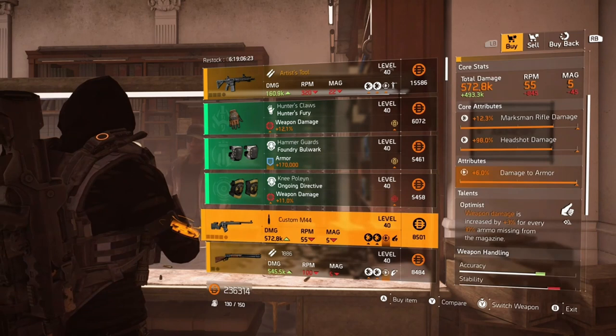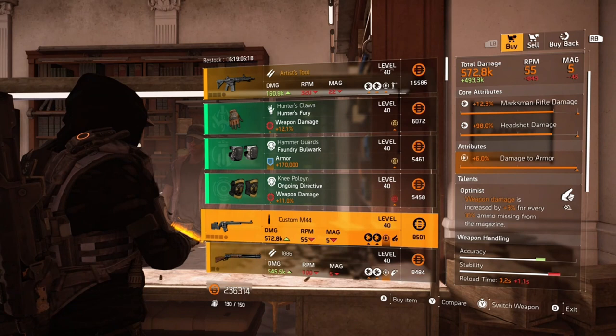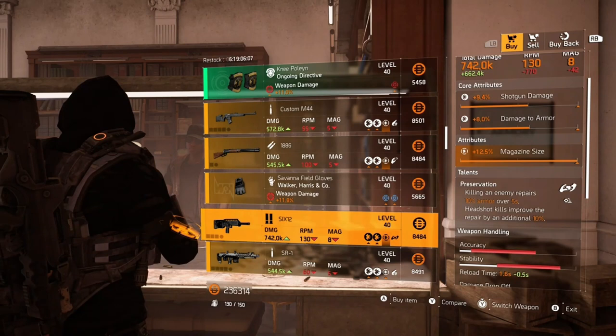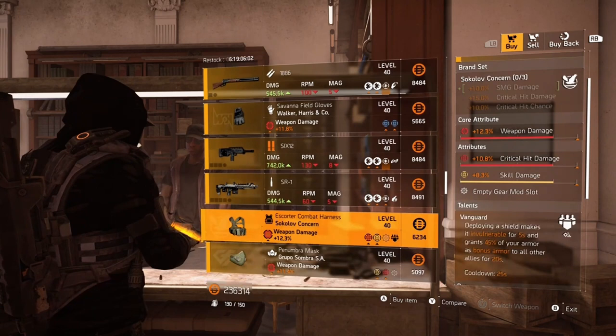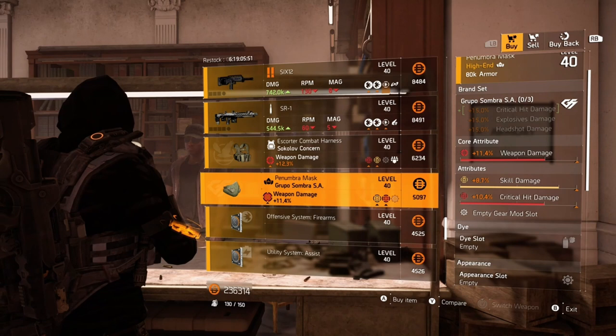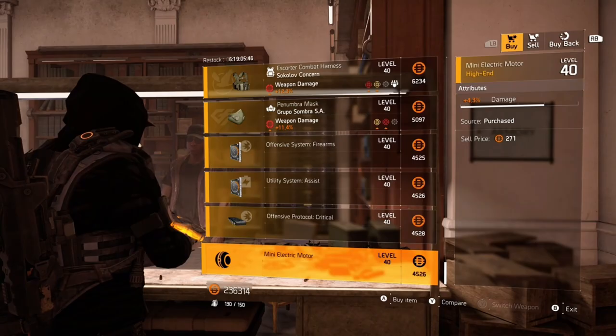There's also a max damage-to-armor roll for a sniper marksman rifle, max headshot damage for an 1886, and max magazine size for a shotgun — so a lot of max rolls in this one. The clan vendor piece isn't too bad if you put crit chance for the skill damage, but you'd have to optimize the rest for it to be good.